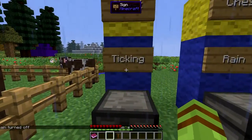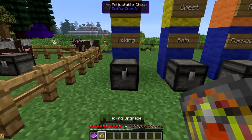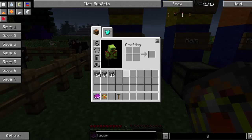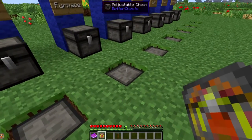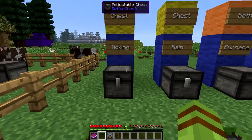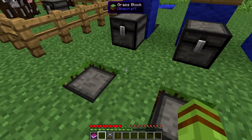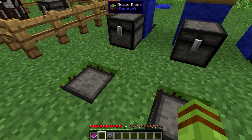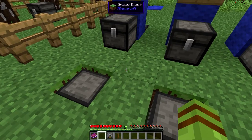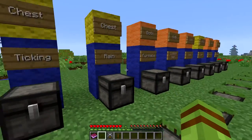And then we have the ticking upgrade. Now I have not been able to find anything that I can show this on, because I don't really understand it - I think it requires an energy upgrade. Throw that in, and then the ticking upgrade. It's supposed to tick items in the inventory like they would tick in your inventory, so I'm assuming it's like Tinkers' Construct stuff that can recharge. I'm not really sure.